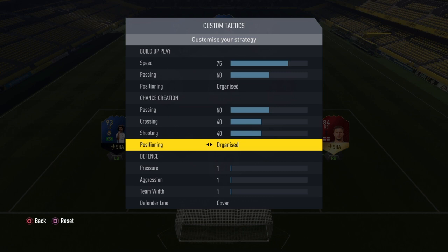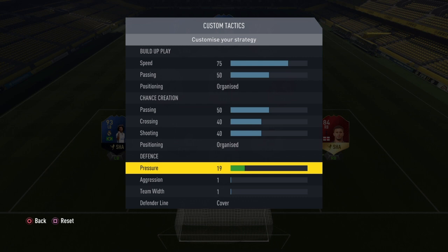Positioning — this is another one where I see the majority of players prefer freeform, but on this game freeform can produce some very strange runs. Whereas with Organised, they don't really move out of position, they make more orthodox runs, and it is better for attacking, especially when people are sitting deep against you. Pressure — I can tell this is where some people are going to start thinking, what is going on? But 65 is the perfect number for me.